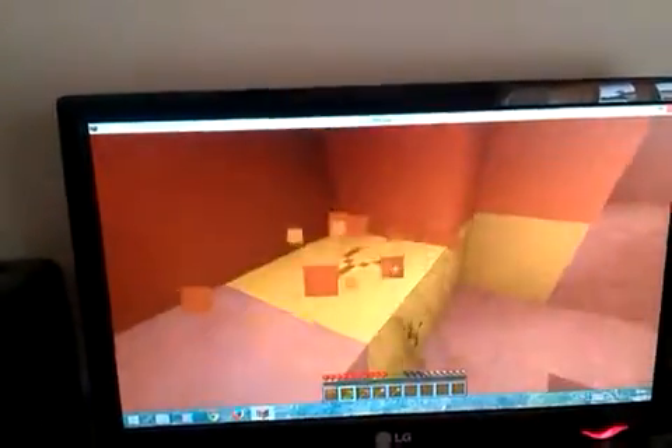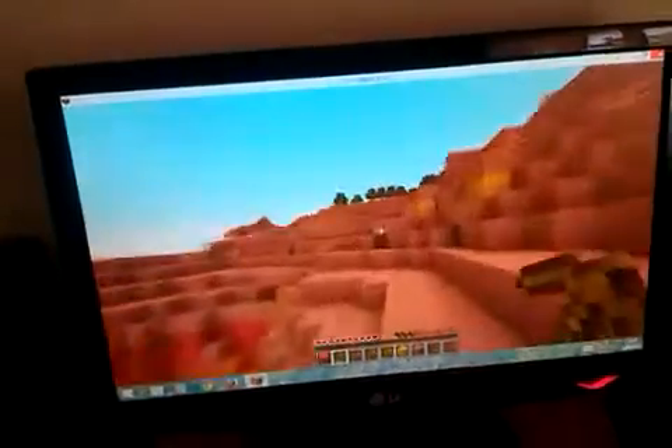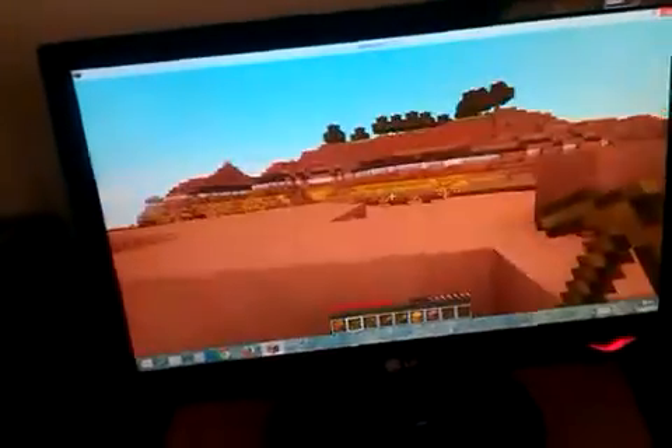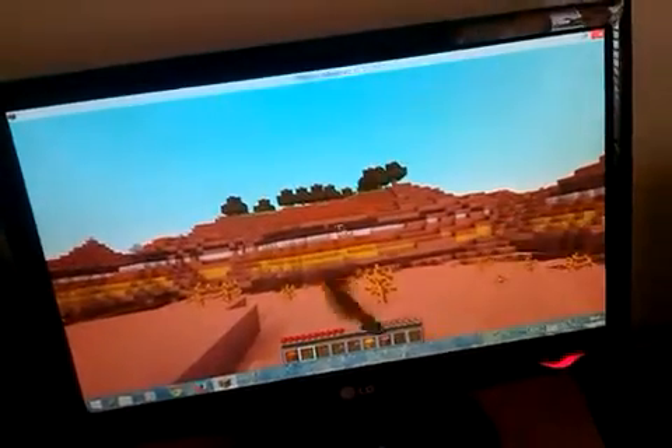It has lots of different blocks. I don't even know what all the blocks were. So you've got orange, yellow, white, black, red, brown — basically every type of clay you can get. But look at that: yellow, orange, white, brown — all layers of clay.